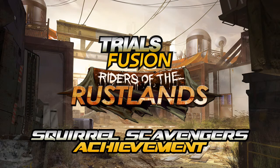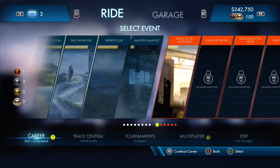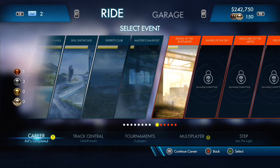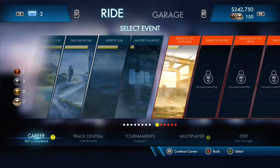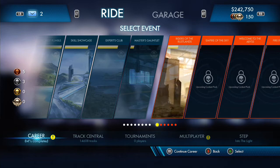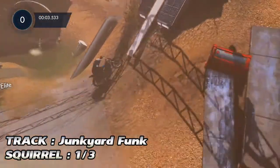What's up guys? Red Lynx have just released the first track DLC for Trials Fusion, Riders of the Rustlands, which means there's more achievements and more of those evil, creepy squirrels to be found. Three of them to be exact, and they're not too difficult to find — especially compared to the main game where there were a couple of trickier ones — but this time it's not too difficult.